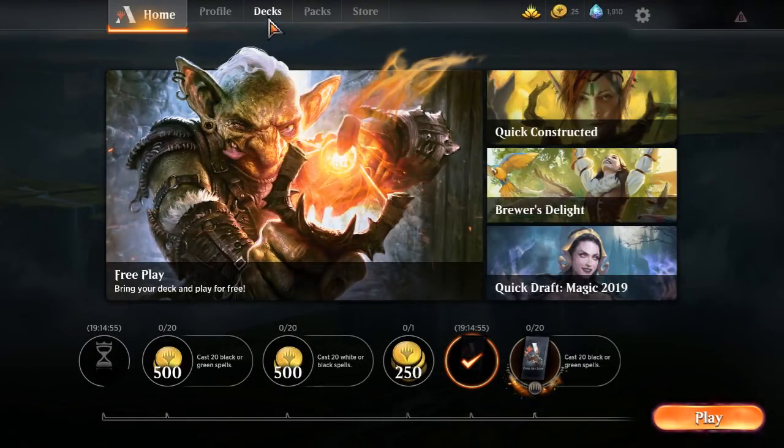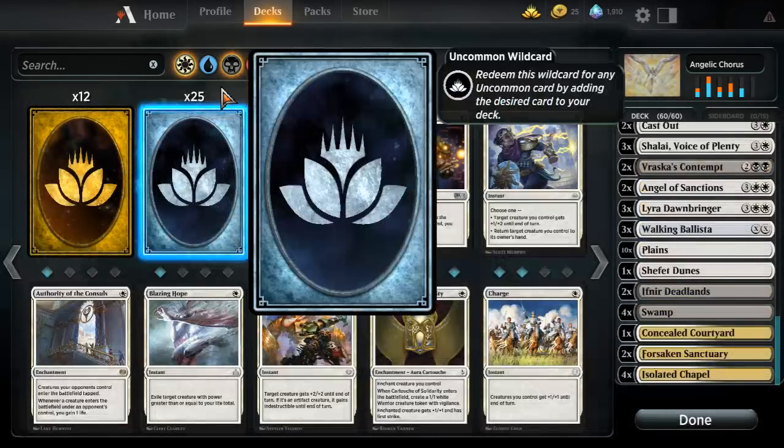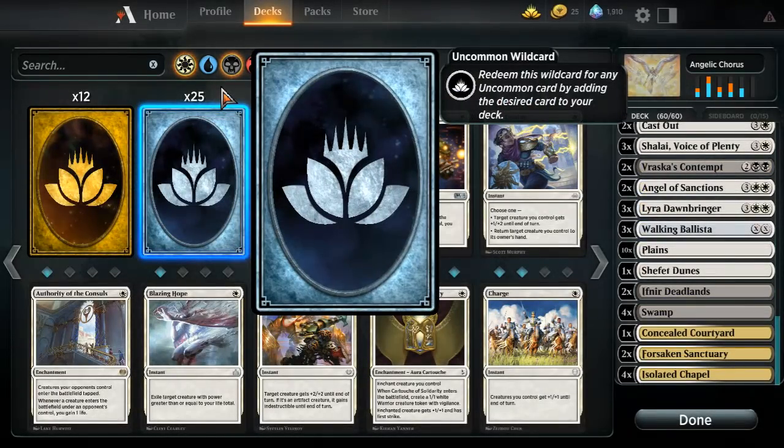What is up planeswalkers, it's X6 back with some more Magic: the Gathering Arena. Today we're going to be hopping into white-black angels. We do have a patron video, but I wanted to make sure I did that deck list justice before playing it. Tomorrow's video will be the patron video — an interesting take on pirates that includes Nicol Bolas, because Nicol Bolas is awesome. The day after that will be a Jund sacrifice, and following that will be an enchantment-focused deck.